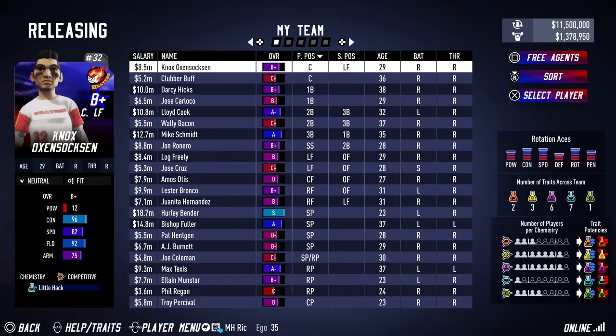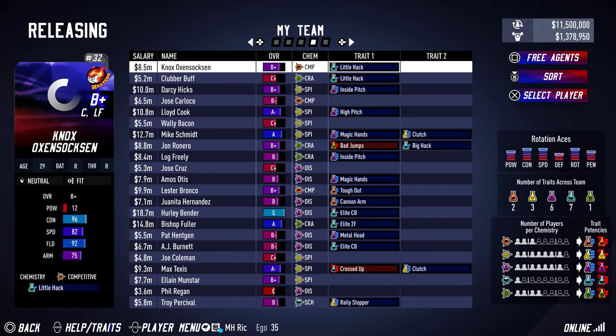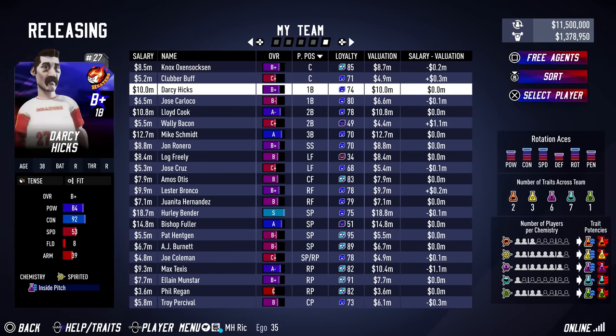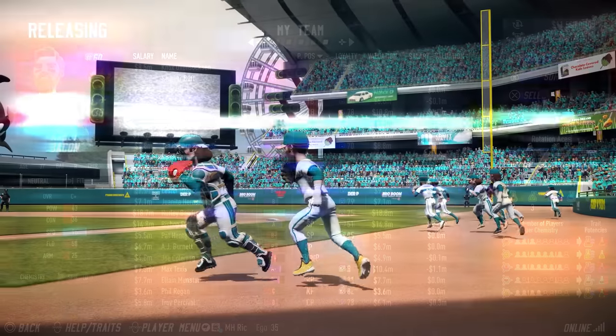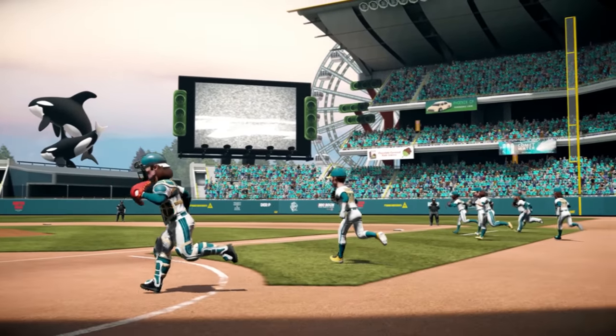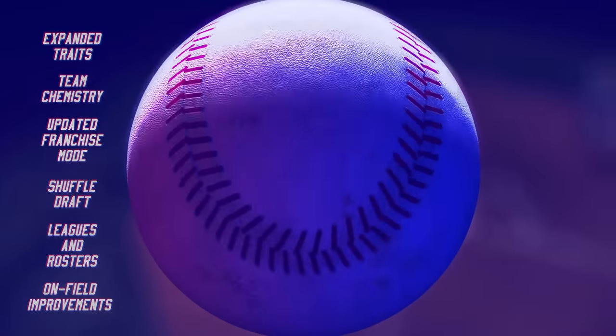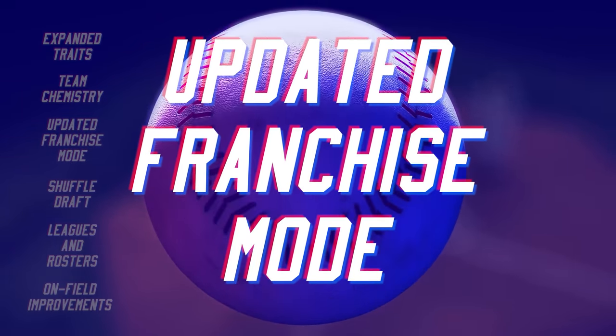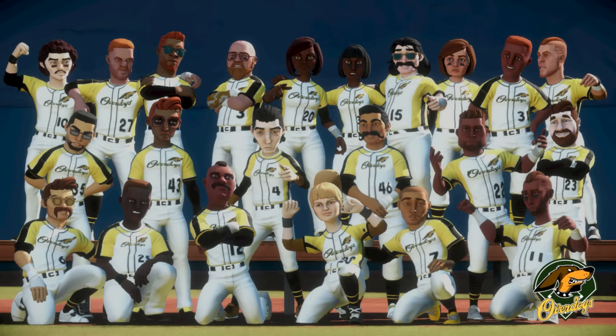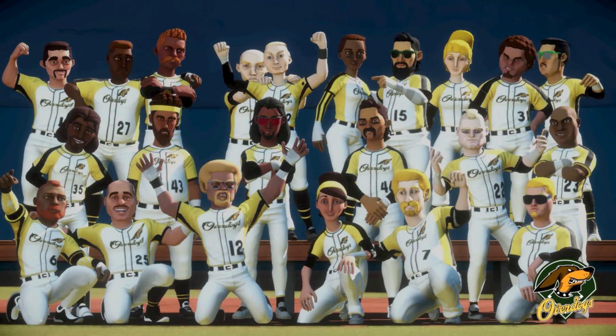Team chemistry presents new considerations when signing and releasing players in franchise mode, and deepens the strategy when it comes to selecting players in Shuffle Draft. Speaking of franchise mode, people did not like how players randomly left their team for free agency at the start of the offseason. For SMB4, we wanted to add more control over when players stayed or left your team at the end of the season, but still maintain some of the variability that makes each franchise playthrough special.